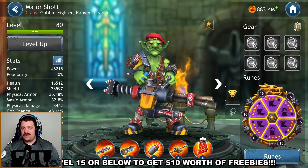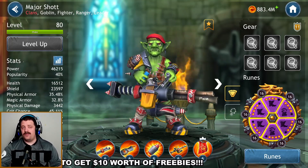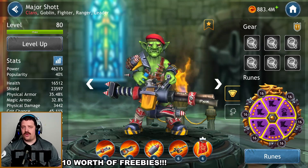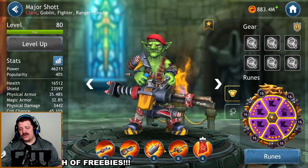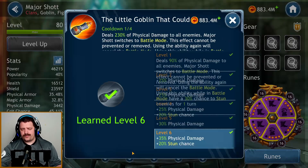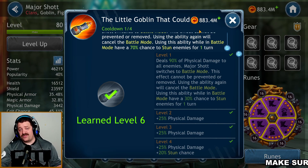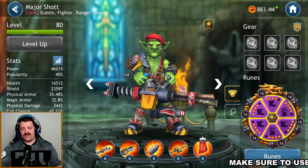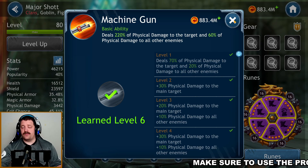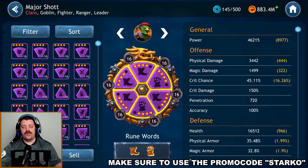If you have General Mordok, keep Leadership at level one, get all other abilities to level five, and you're set. Personally, I can't recommend any ability to level six here beyond Leadership without Mordok. As for how to use these abilities: use Flashbang on cooldown whenever available unless the enemy has debuff immunity, use the Battle Mode skill on cooldown for AOE damage and stun chance, and fill with the basic ability. Very simple pattern.